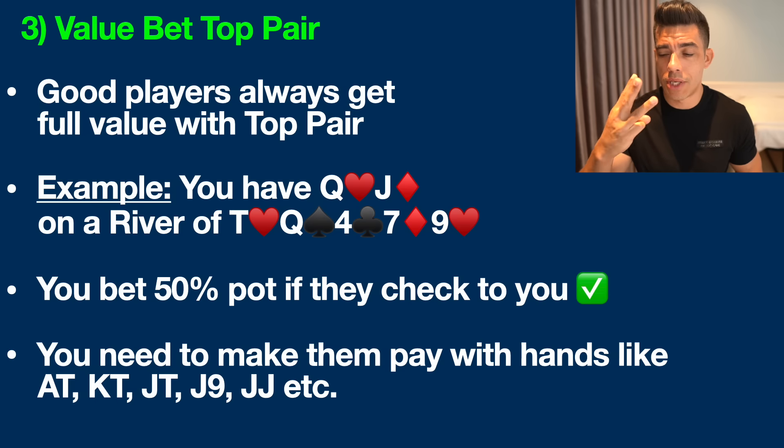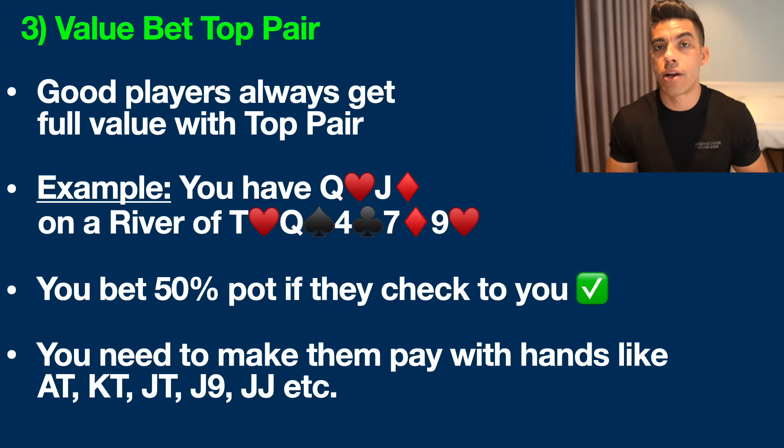Tip number three: all good poker players know to get full value every single time with top pair. In this example, we have queen of hearts and jack of diamonds, and by the river the board reads ten, queen, four, seven, nine with no possible flush. If they check to you, you want to bet 50% of the pot to get calls from their worse hands like ace-ten, king-ten, jack-ten, jack-nine, pocket jacks, and so on. Don't bet too big — like 80% of the pot — because a decent player will consider folding those hands, which is a disaster. And don't bet only 20% because you're not getting enough value. Around 50% of the pot is usually the sweet spot to get a call from second-best hands.